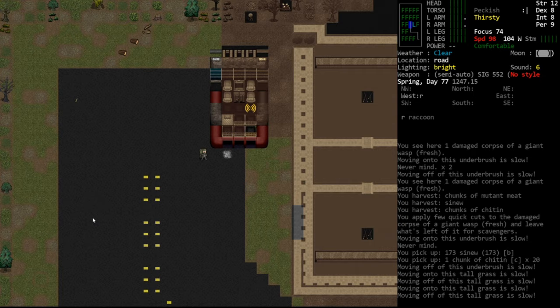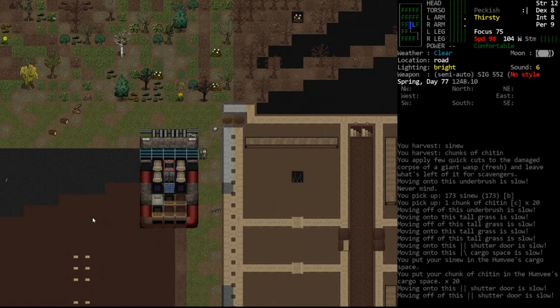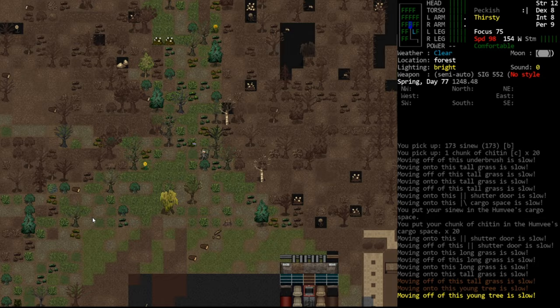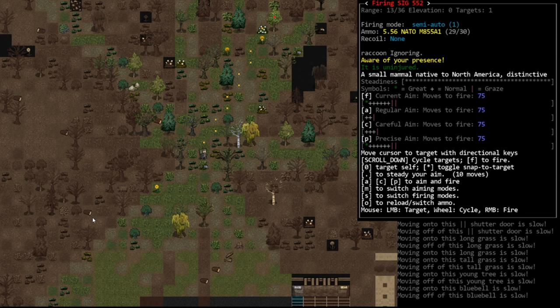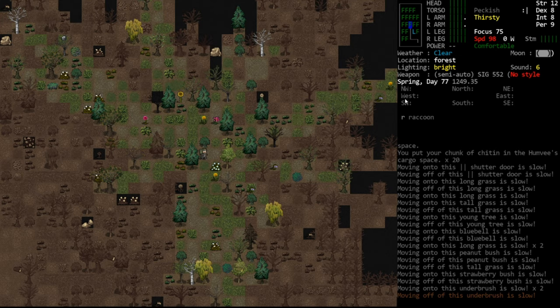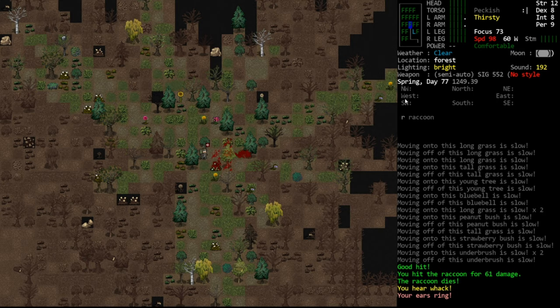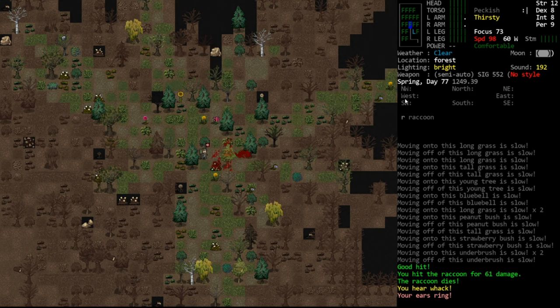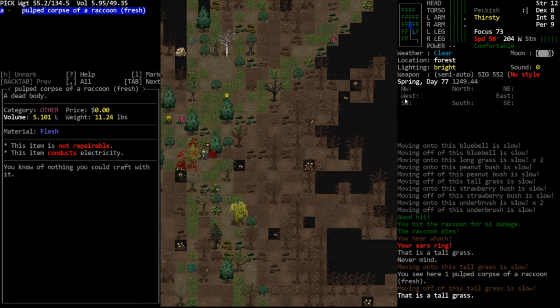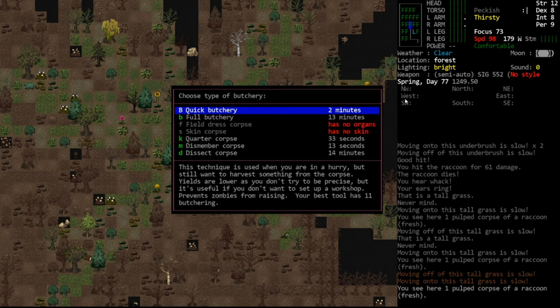I'm going to murder this raccoon up here and see about getting some proper meat. We're at normal weight so it'd be nice to get food in our belly. Because it's such a small creature it's hard to hit — we're getting bad aim. The raccoon is an idiot and will let us walk right up to him. We hit the raccoon for 61 damage — another critical. He's dead, and we did so much damage he was pulped.